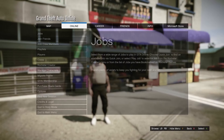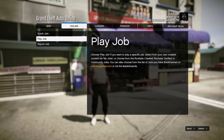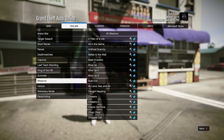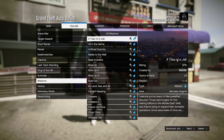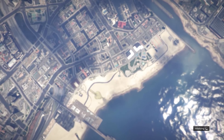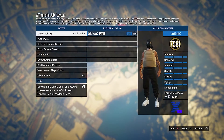Now just open up your pause menu, go to Online, Jobs, Play Job, go to Rockstar Created, then come down to Missions, and start up Time of a Job, which is the first one. On the settings, just go ahead and confirm them and start up the job.